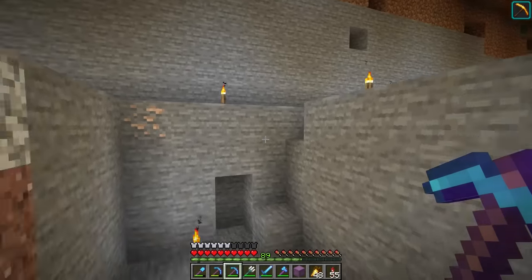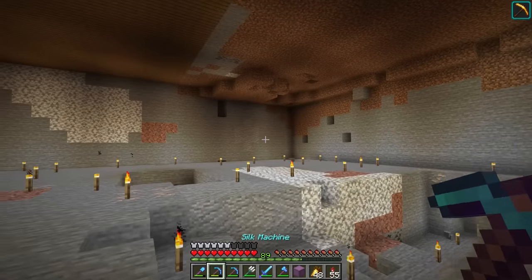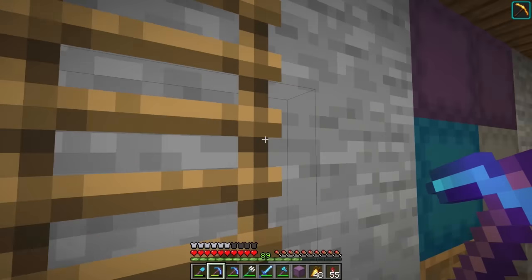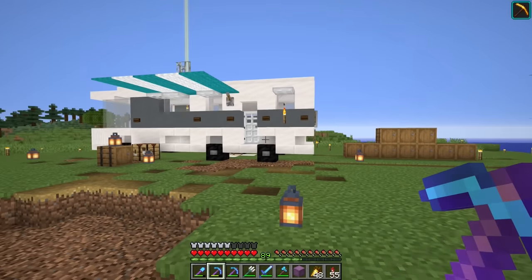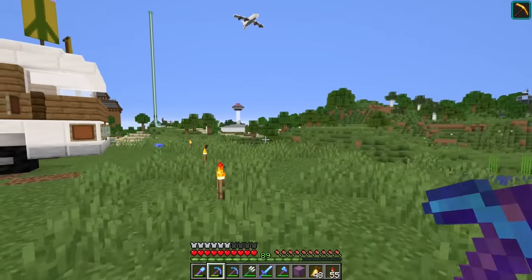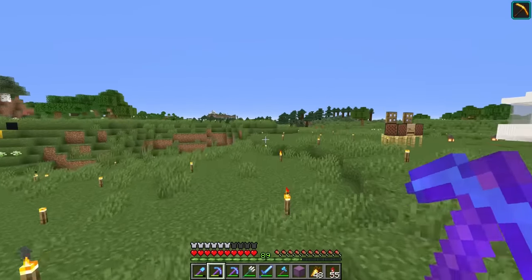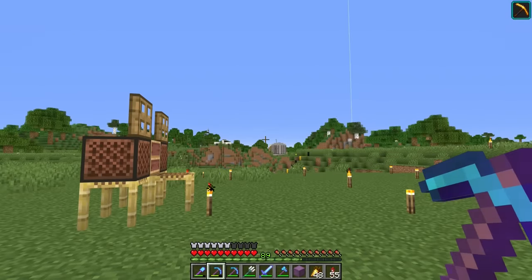We're going to dig a tunnel over to Area 77, or just inside Area 77. But we have to make sure that we're not seen at any point. I'm counting on you guys not to let them know because this is pretty important that this stays secret. To stop them coming in and exploring all this - I haven't really hidden that very well, you can see it from the outside.